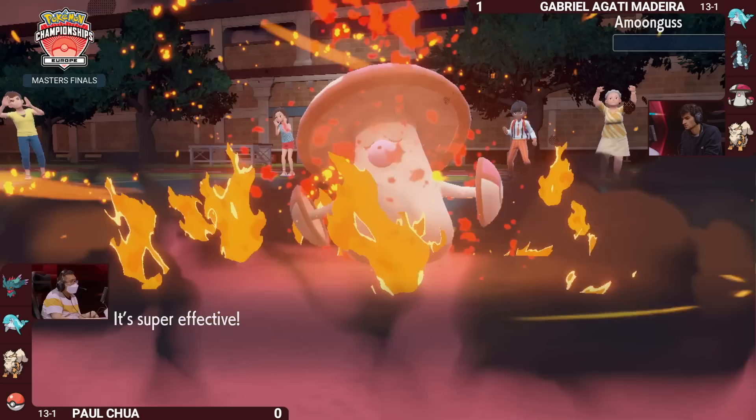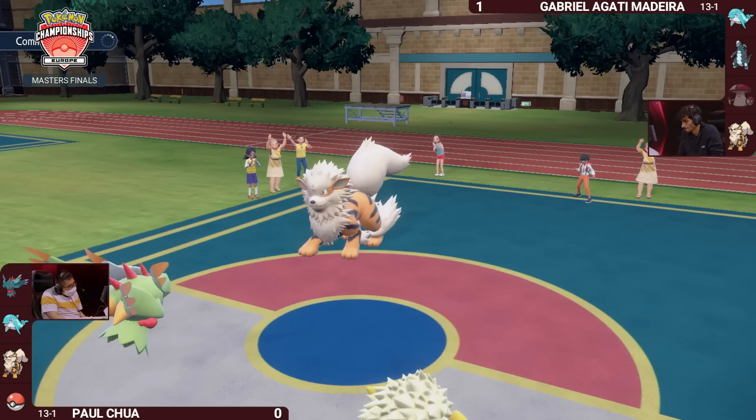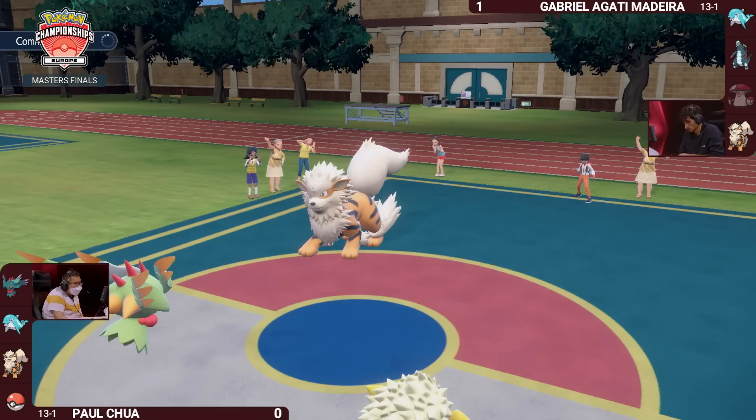The Flare Blitz is enough on top, and so the first KO of Game 2 goes to Paul. Amoongus off the board for Gabriella. Nice and early getting that KO on the board — the double up was a really nice play. Knowing the Shadow Ball wasn't quite going to be enough, that's why you have the Arcanine there to help out with a powerful Flare Blitz. This now does give a little bit of an issue to Gabriella.